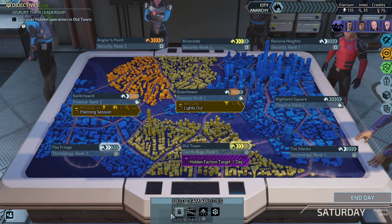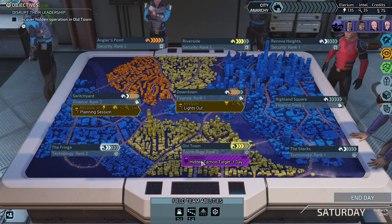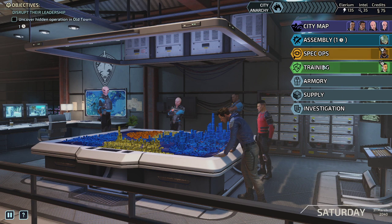Very soon we've got to use our cooldowns, plus also do the mission here in Old Town because we don't want the city to be too unruly. Looks like a plan. We're almost done with training in Spec Ops and Assembly, so after the next mission we're going to hit a nice little power spike. Thank you for watching, guys — this will be the end of today's episode.